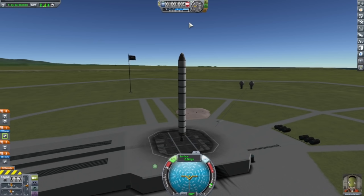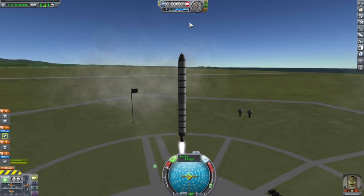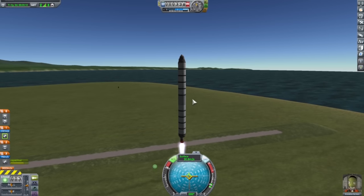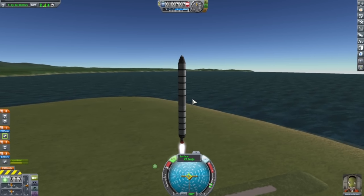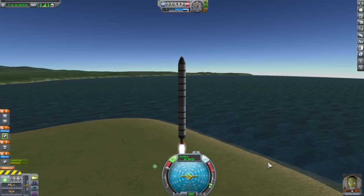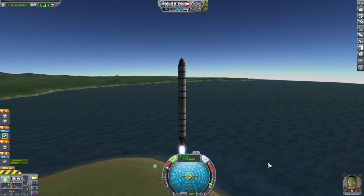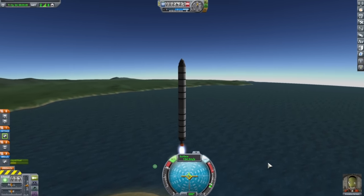Three, two, one — and we're off guys! It's going pretty slow at the start. We're going to wait till 5,000 meters from sea level and then half throttle and stage. This could take a while — we're only at 400... 500. How's Valentina doing? I'm not going to click her view because I never know how to get out of the Kerbal view — I always get stuck and forget what button it is.